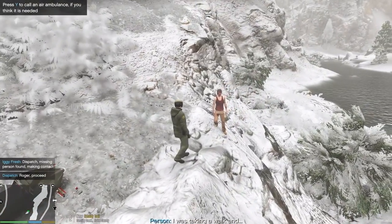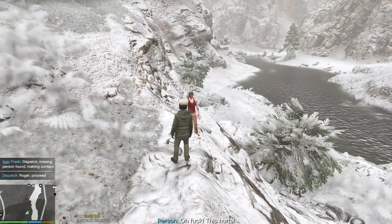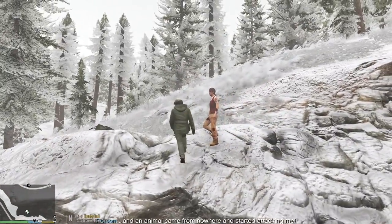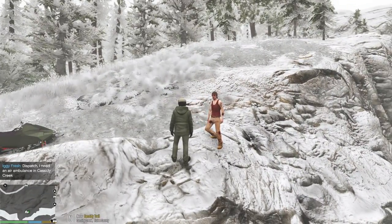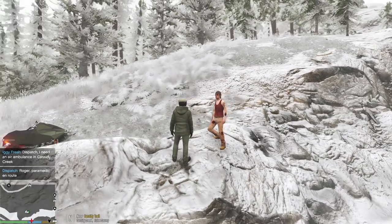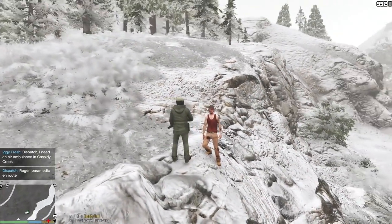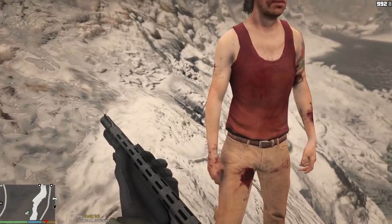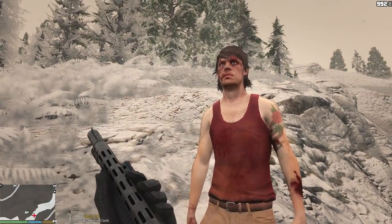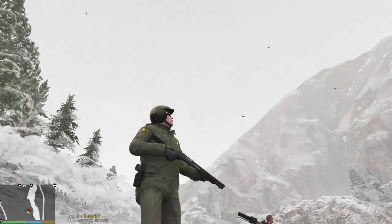Dispatch, missing person found — making contact. He says: 'I was taking a walk and this hurts.' What hurts? 'An animal came out of nowhere and started attacking me — I couldn't even see what animal it was, it all happened so fast.' We need an ambulance out here. Dispatch, we've got an ambulance being dispatched — just hang tight. As you guys can see, he was attacked brutally by some animal. He's bleeding from his legs with cuts and bruises. I pulled out my shotgun just in case — there are mountain lions out here.